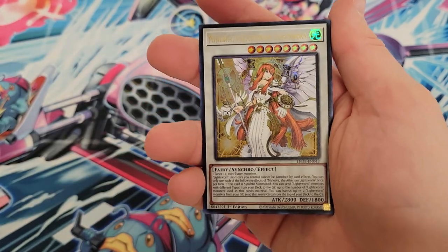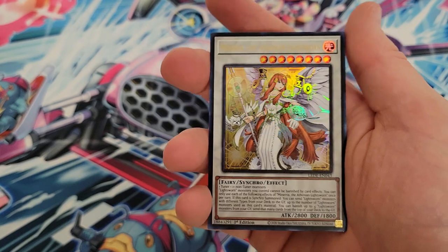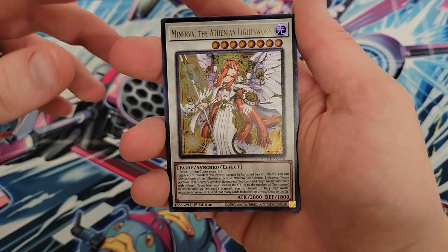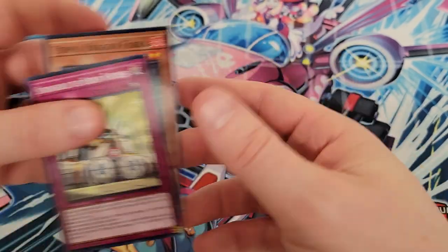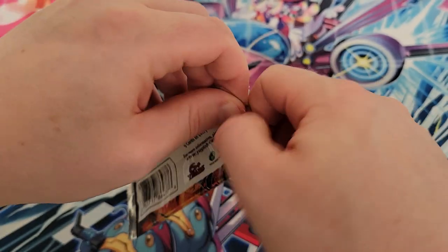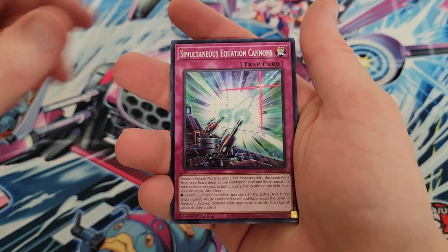And we got Minerva the Athenian Lightsworn. It's a cool-looking card, good ultra rare, but only worth a couple bucks. I think the artwork's cool — big grade would be a quarter century version of it, but didn't get that yet. Holding out hope, and then Krishnard Witch. Stronghold the Hidden Fortress, and then we got another Tin Pie Dragon Phaedra in the back. Good artwork on Minerva, but it's just not a super-valuable ultra rare for what it's worth.